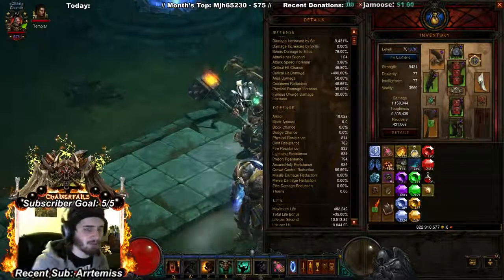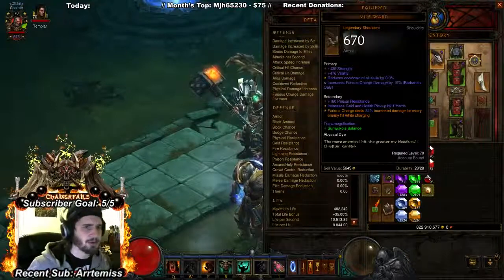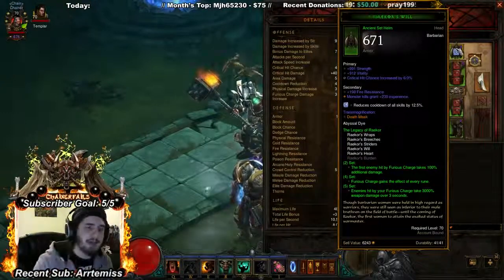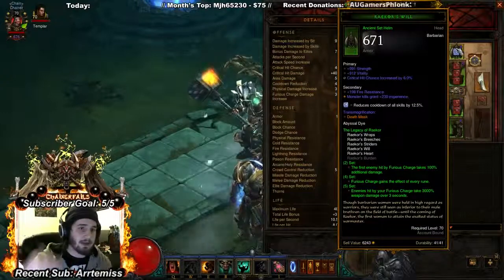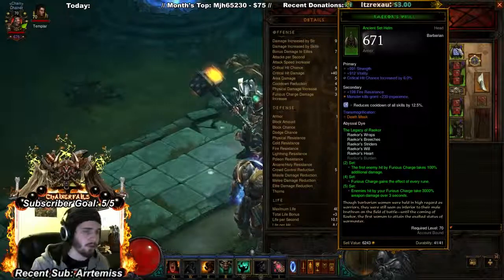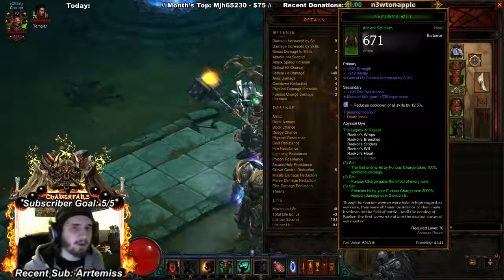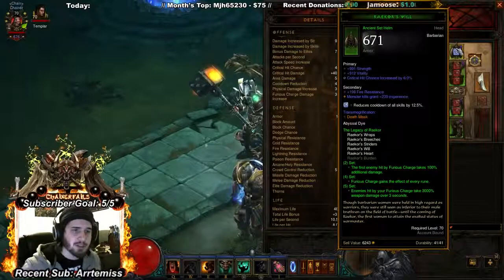For the helm, look for strength, vitality, and crit chance — that's pretty standard. Vitality on the helm is worth way more than resistance. Those are the priority stats, though if you get strength, all-res, and crit chance it's still usable.